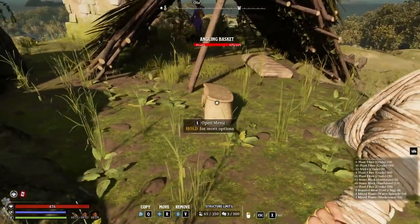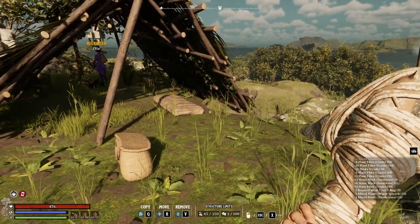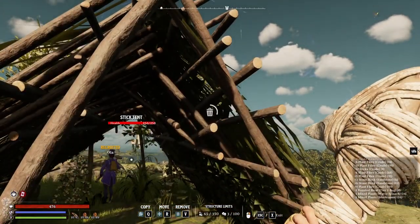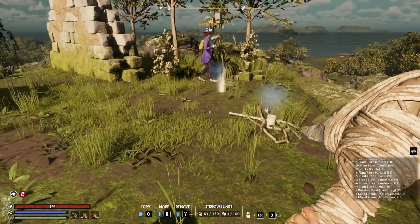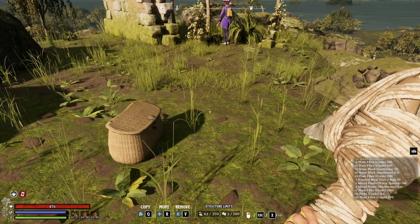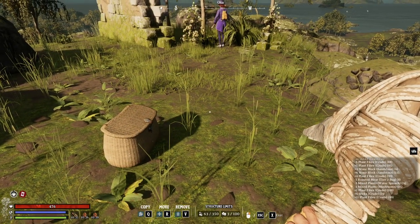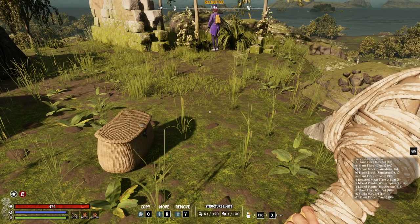If you're done with your camp or don't like where you built your primary base, just walk up and hold V — it returns all the materials to you. This is a great way to move stuff around your base as well as get the resources back.